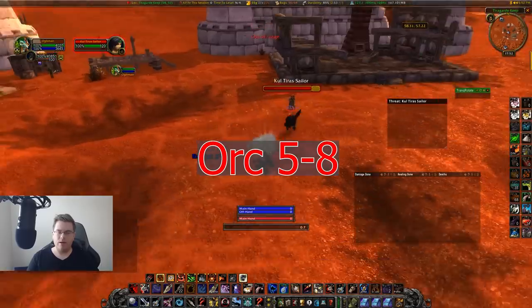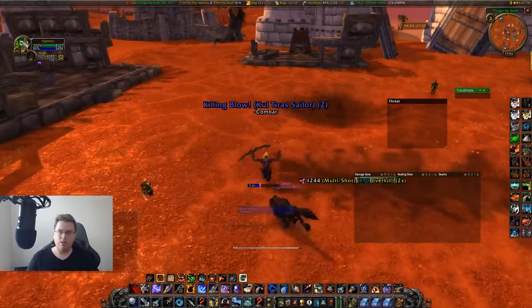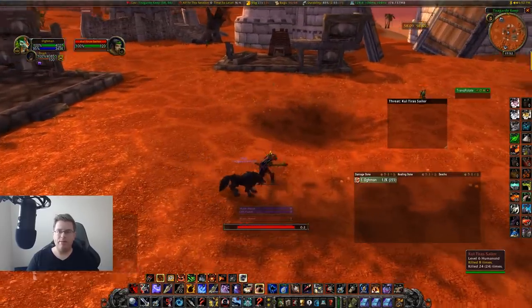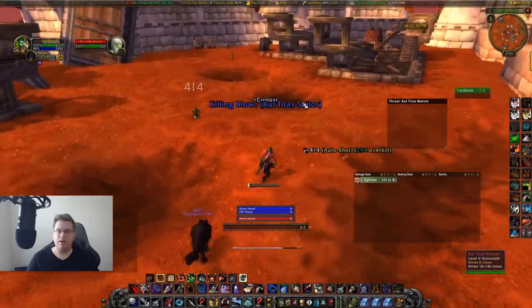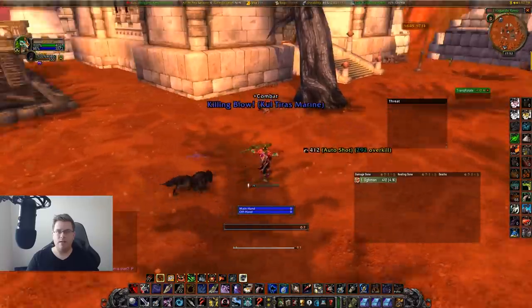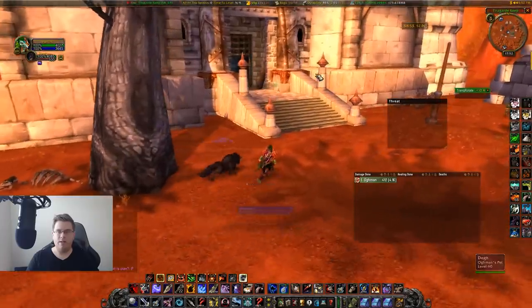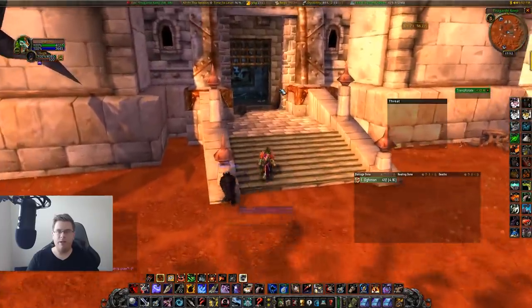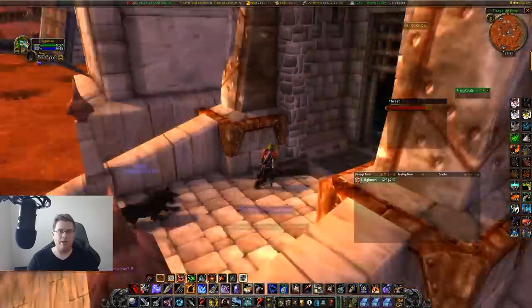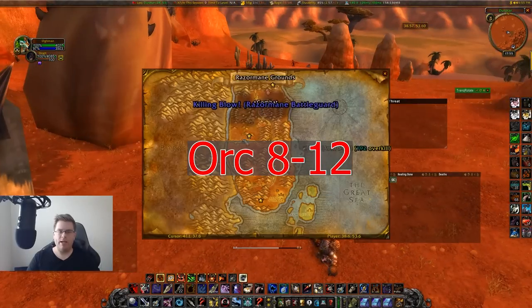Let me quickly dive into every one of those spots. First spot for orcs and trolls: Tiragarde Keep. There's a ton of mobs on the outside, and if you go into the building there's even more. A great loop is to go around, kill everything on the outside, run into the building, work your way up to the top, jump off the edge, and then kill all the mobs again. It's a great spot to get started.